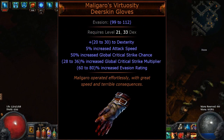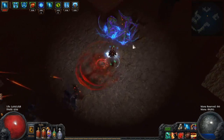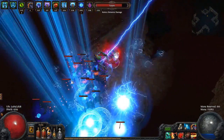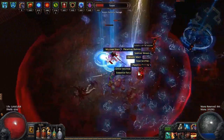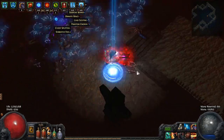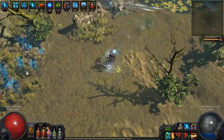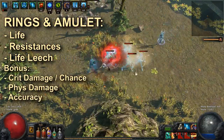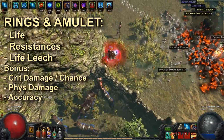In the glove slot you have the option of using Malagaro's Virtuosity, which give a big bonus to crit chance and crit multiplier — a very nice DPS boost, though perhaps overkill if already using Abyssus. Once you hit level 68, pick up an Atziri's Promise flask, which is extremely cheap and gives a nice bonus to damage, chaos resistance and bonus life leech. Any other armor pieces should prioritize life, evasion and resistances. For your belt I recommend a rare rustic sash with life, resistances and weapon elemental damage. Rings and amulets should have life and resistances, plus as much life leech as you can get. Bonus stats are physical damage, accuracy or crit modifiers.